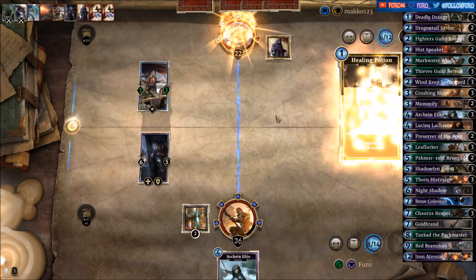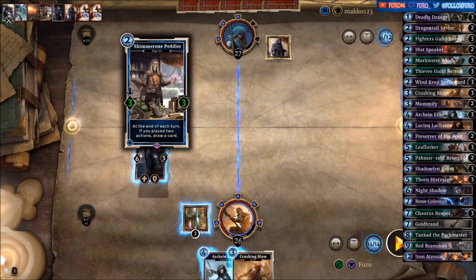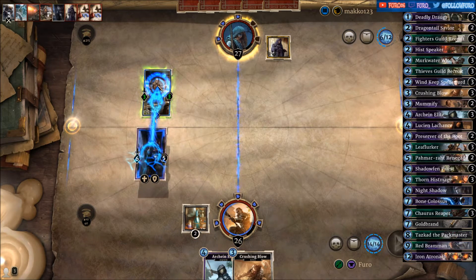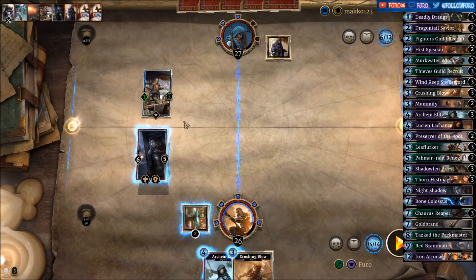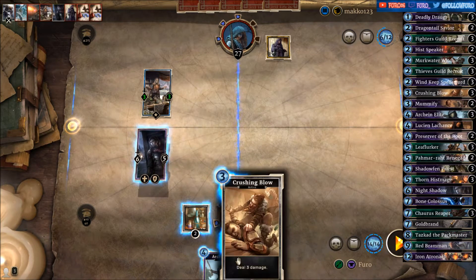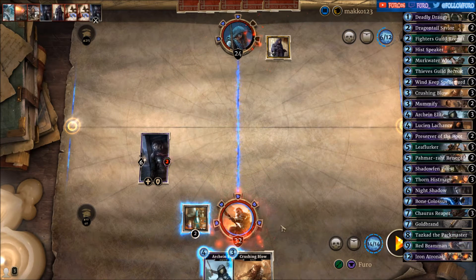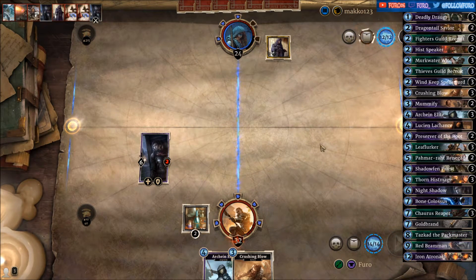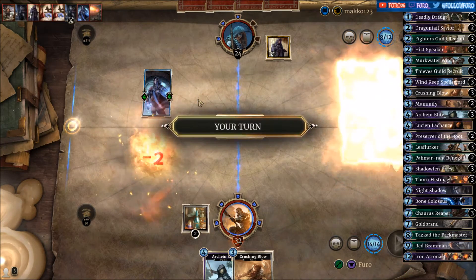That's a Divine Favor, Healing Potion, Healing Potion — not bad. We'll either use the Crushing Blow or the Knight Shadow alone. We can save the card for now — giving him 3 damage and getting 6 life back. We only have one Shadowfin Priest left to kill the Divine Favor, which is pretty slim. Cunning Ally — not getting a Firebolt by the last one in hand, so well played there.